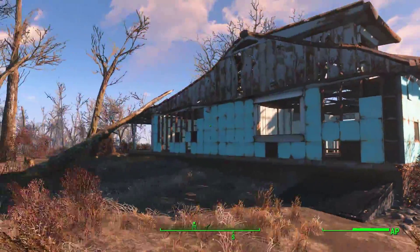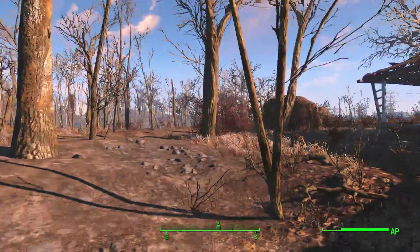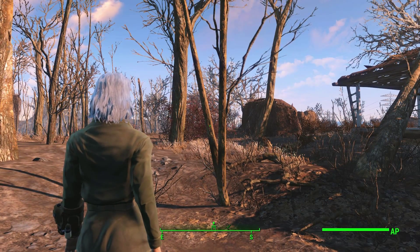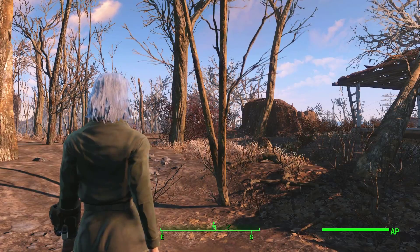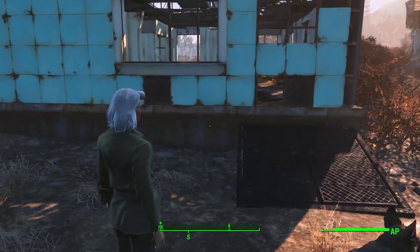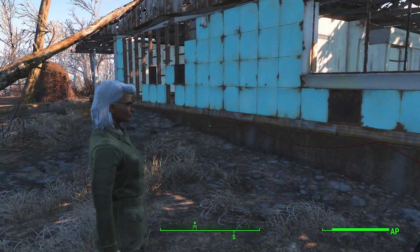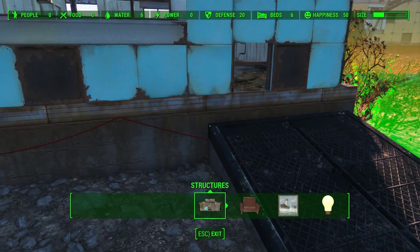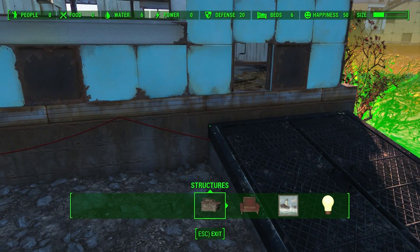Before we go check out the other station, we're going to do one quick thing. There's one basement here in Sanctuary that has some extra loot in it that we didn't hit before we came to clear the place out. I found it as I was cleaning all the various structural objects out of the area. Now I just need to figure out which house it was behind. Ah, here we go. Looks like I actually goofed up...